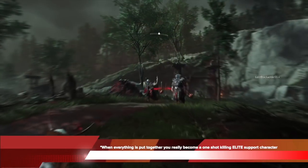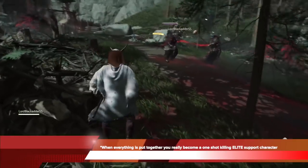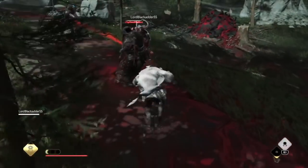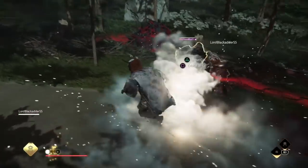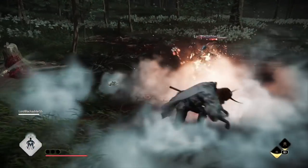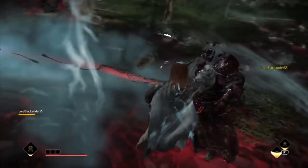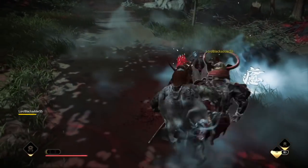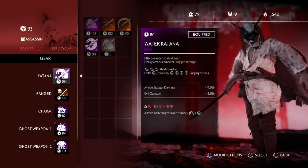When everything is put together, you really become a one-shot killing elite support character. That's what you have to understand — the assassin class, especially the Blowgun Vanisher, requires good pacing. You can't just rush in; you need to constantly maximize and optimize the situation you are in with your skillset, weapons, and the timing. If you do it wrong, the assassin class won't be doing as much damage as possible, and because it can do so much damage, that's a big difference.